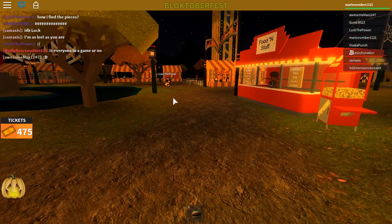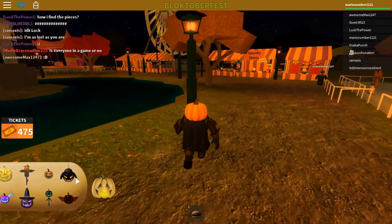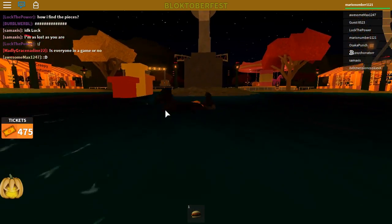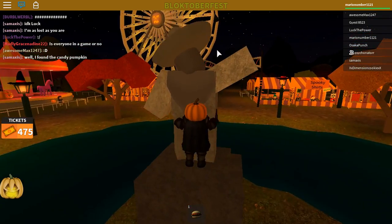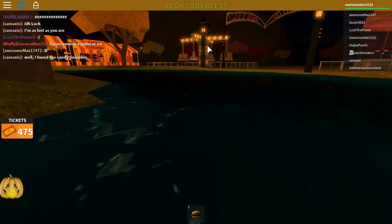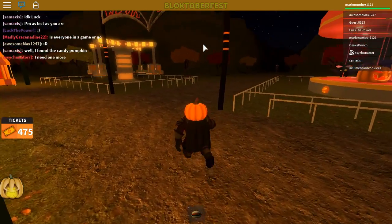After resetting, next up is the golden pumpkin. The golden pumpkin is actually on a spawn timer, which means eventually it will spawn right there in his hand and you can grab it.